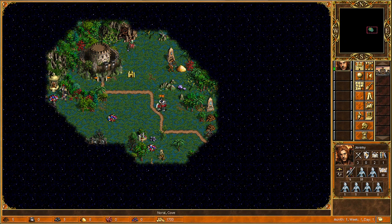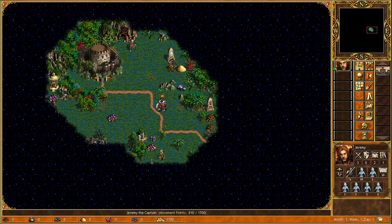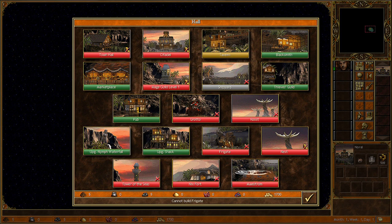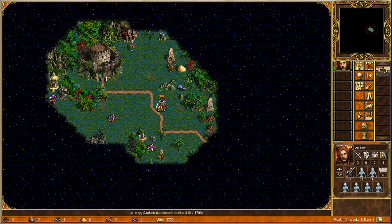Okay, there's a prison over here guarded by sea dogs — that must be the upgraded version of the pirate, I think. As far as I can tell from my research, you should try to get Nix to level 14 in week one, so that's what we are trying to do.